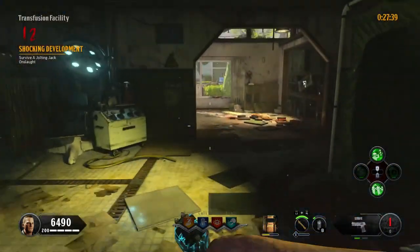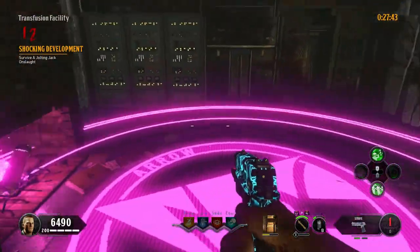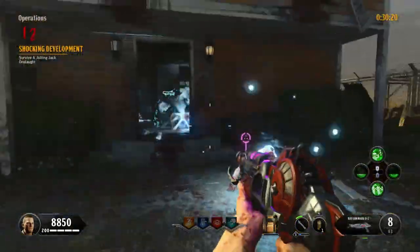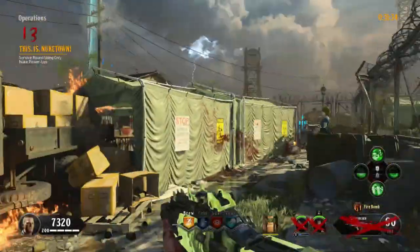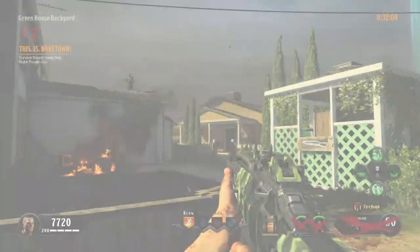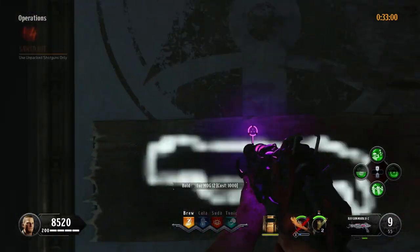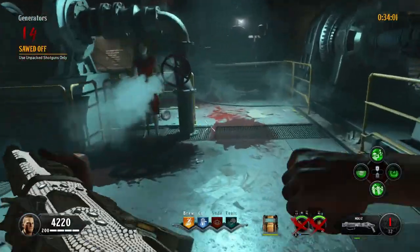Round 12: Survive the jolting jack round. If you want, you could use them to fill up your Mk2 upgrade circle. Round 13: Survive the round by only using nuke power-ups — they will spawn around the map and you have to collect 3 of them in a solo game to end the round. Always keep moving because you can easily get stuck. Round 14: Unpacked shotguns only — trade in your Mk2 for a shotgun and play it safe.